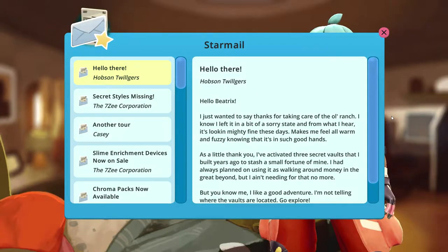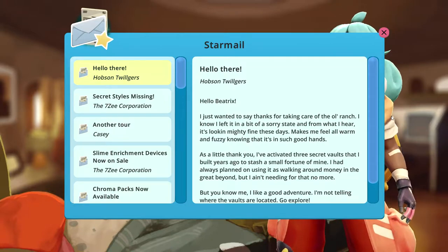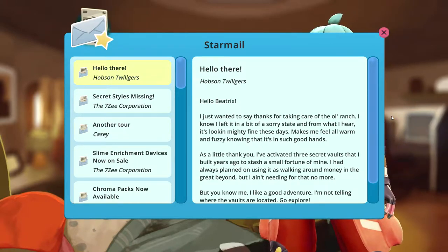The first thing you're going to have to do is go ahead and complete the adventure mode and activate the end credits. After you've done that, you will receive star mail from Hobson letting you know that he has activated all three of the secret vaults.